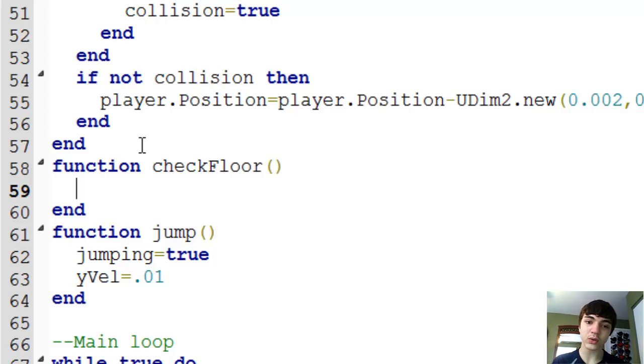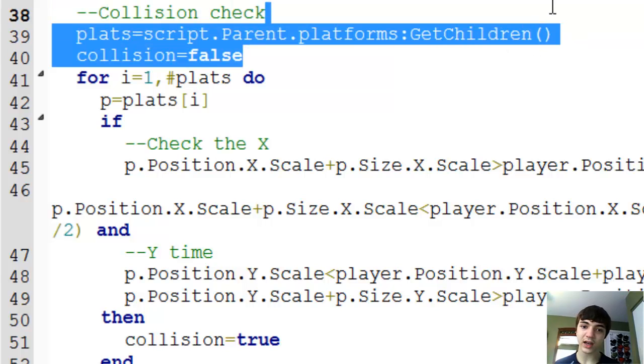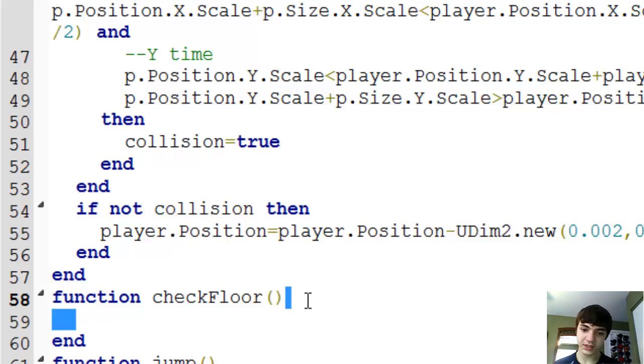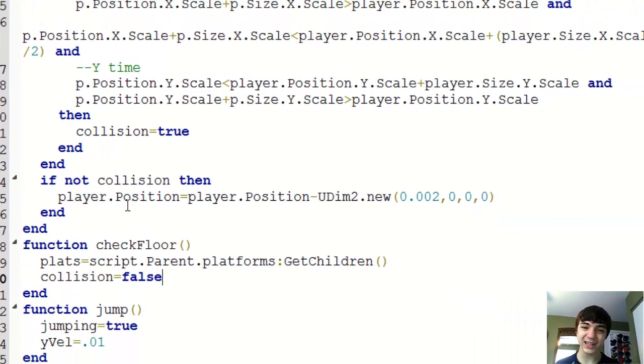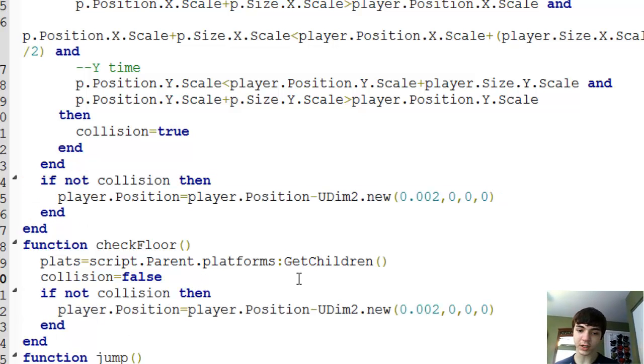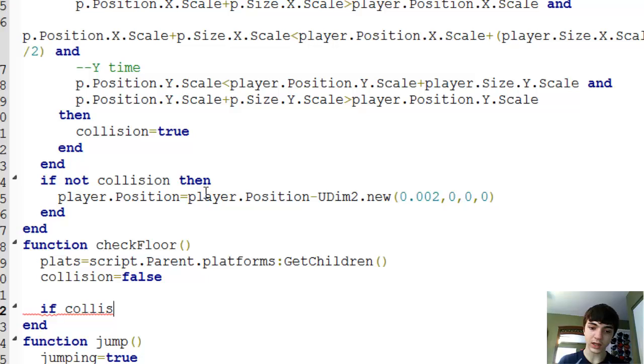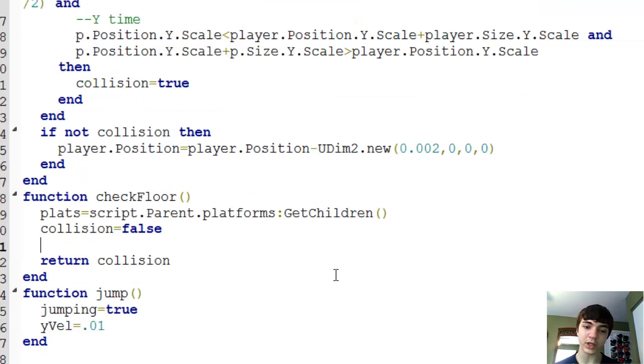What we're going to do is just kind of copy this move-left a little bit. Actually, we won't be doing 'if not collision' — we'll just return collision at the end of all of this. I'm kind of thinking through how we'll script this as I go.